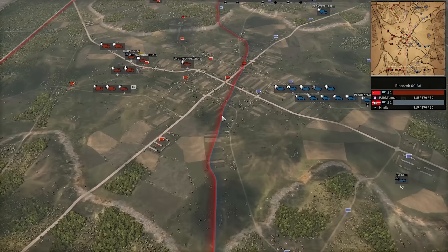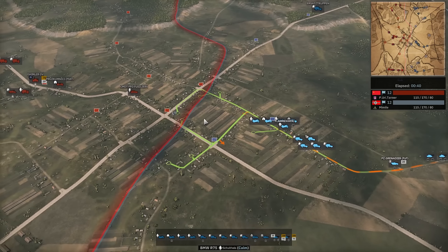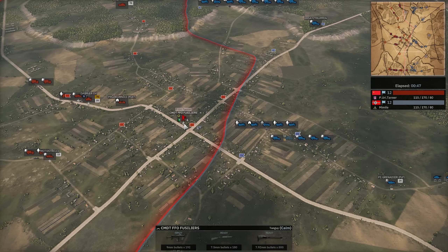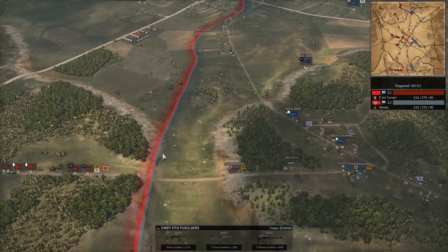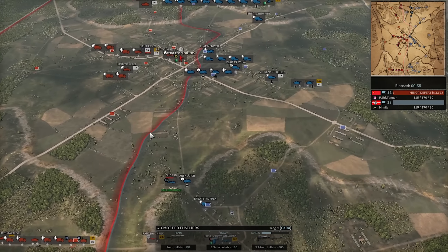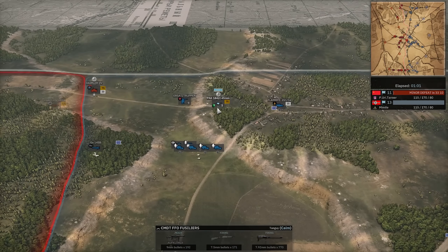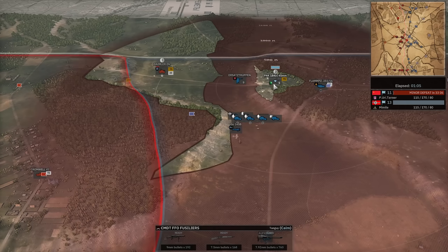Starting off, we see you're deploying pretty standardly, nothing too aggressive - grabbing your own flags of course. He's bringing in the FFO Fusiliers in half-tracks. I'm not a huge fan of this leader-in-half-track thing. Well, you don't have a choice - if your leader is in a half-track you take them. I would just say don't take half-tracks if you don't want to lose your leaders. Half-tracks are amazing though, that's true.